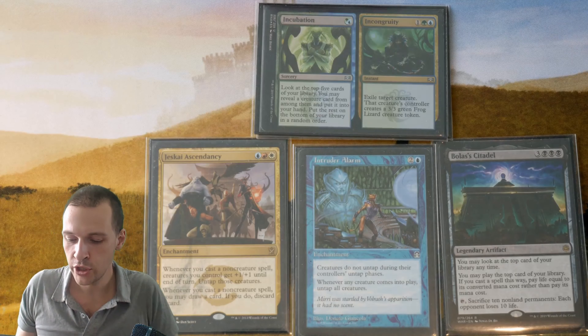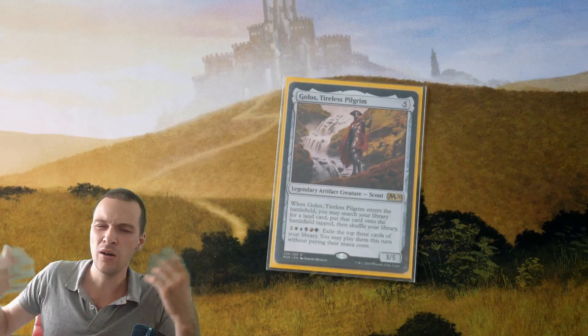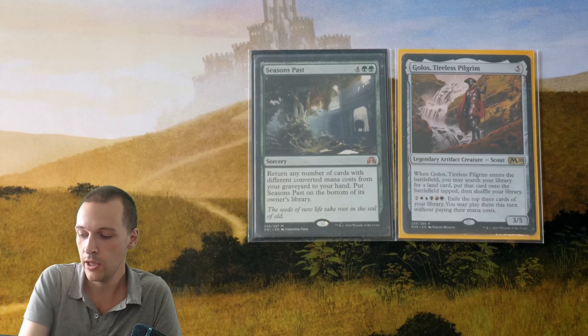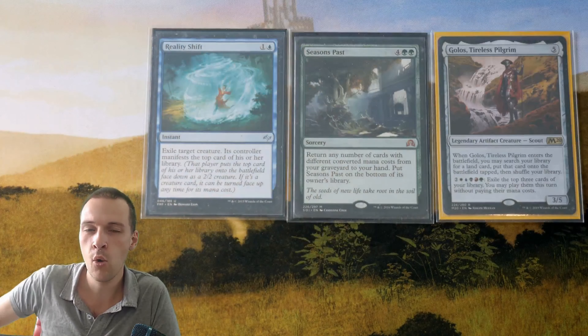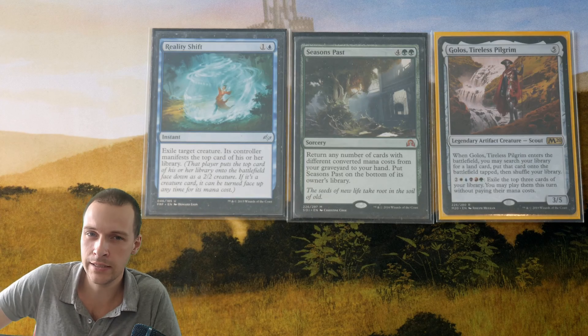But all of this is currently just a dream, and we're not going to talk about it much more. Instead, it's time to talk about how this deck is actually going to win. One way, when we have pretty much exiled and cast our entire deck, is to use Seasons Past — we loop Reality Shift over and over and exile all of our opponents' decks.